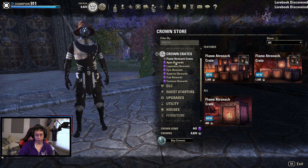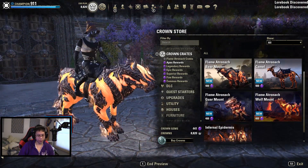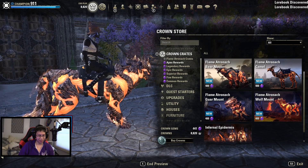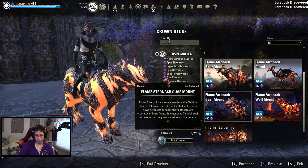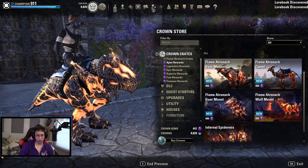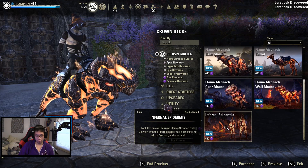In terms of gems, we could buy a mount, but I don't know which one I actually want. The wolf is kind of nice but it looks like a cow to be honest — it doesn't really look like a wolf. The guar doesn't really look like a guar either, it looks like a goat. But that's not bad — infernal... wait, you can get a skin?